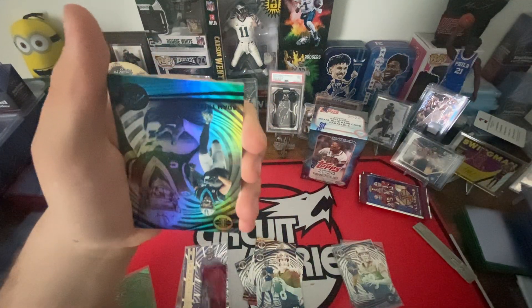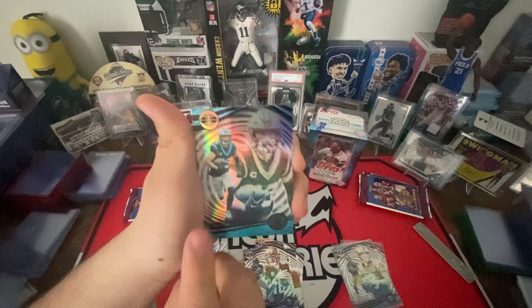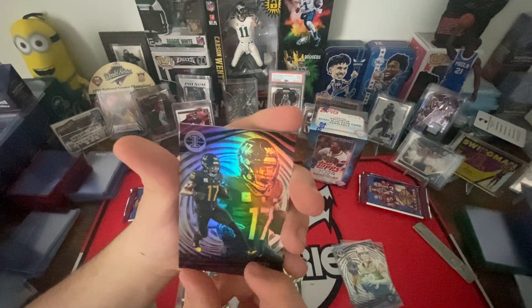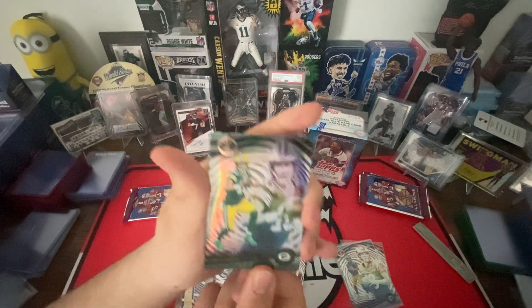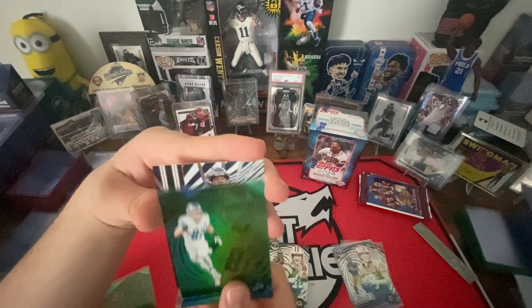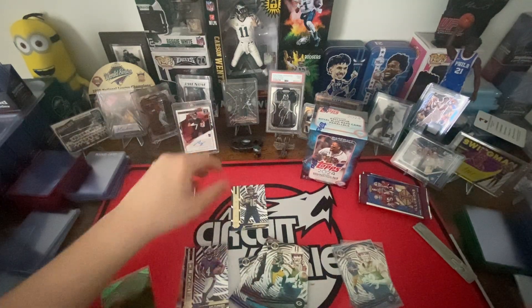Justin Jefferson, Adam Thielen, Tee Higgins, Darnell Moody. No rookies — green Aiden Hutchinson, and an amazing Tyler Lockett. Another Emerald.